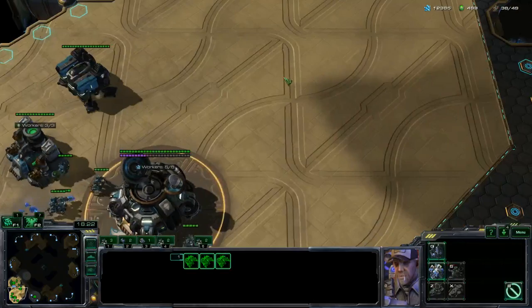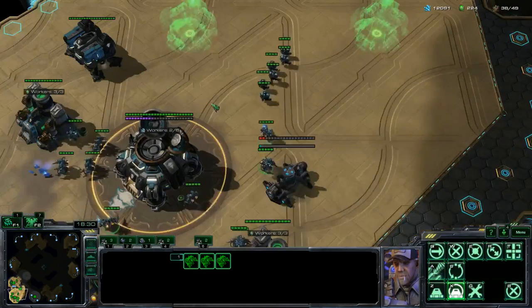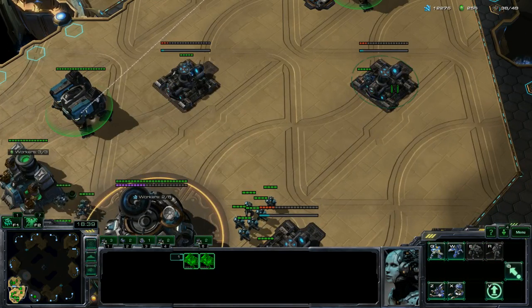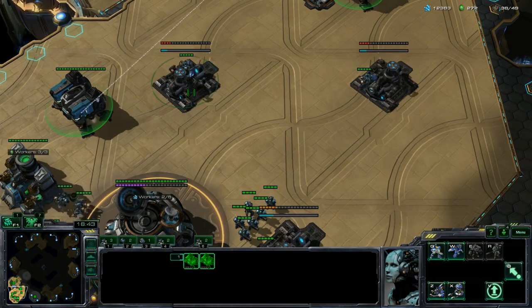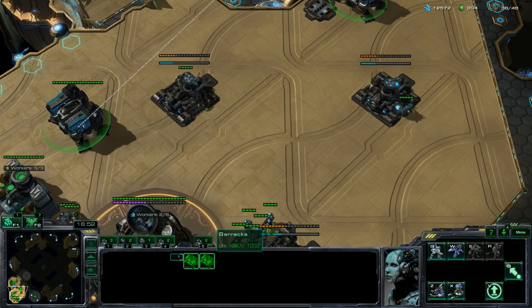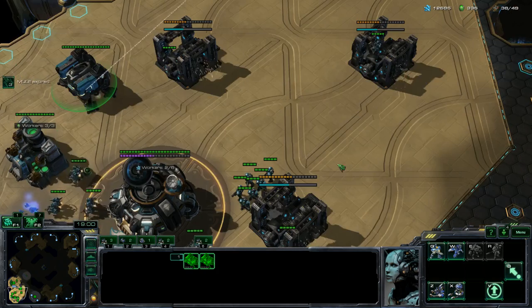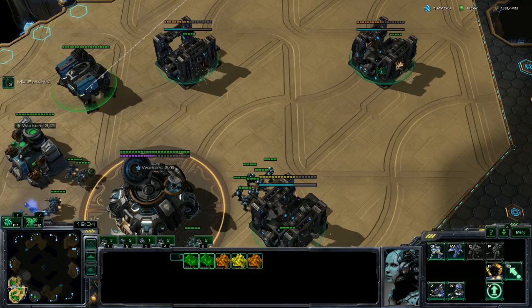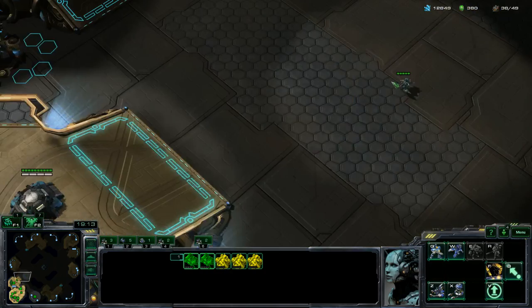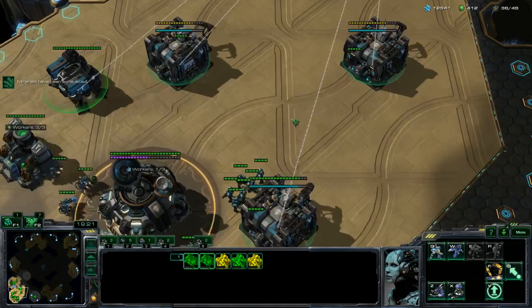We'll build a few extra production buildings and hotkey them all together to make more use of that Tab function I was talking about with different building types. On the hotkey for the barracks, I'm going to also hotkey all production buildings together. If you hold Ctrl+Shift and click one factory, it'll select all factories on screen and add them to your current selection, so you can set all factories to one control group alongside your Barracks.